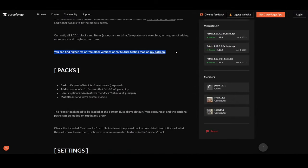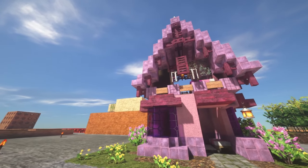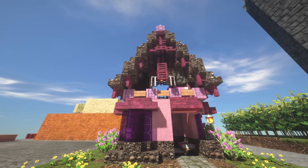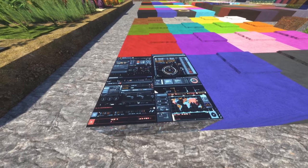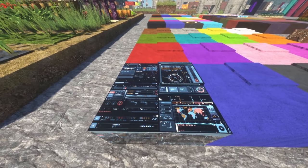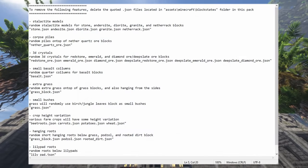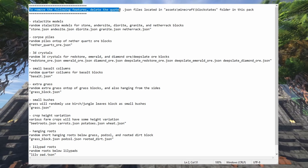The 32 and 64x versions come with four packs each: Basic, Add-on, Bonus, and Models. The basic pack is required and contains all the essentials. Add-on has optional features that fit regular gameplay, and Bonus has optional features that do not fit regular gameplay. A quick example of a bonus feature is that the black wool and carpets become futuristic computer screens — useful if you're making a spaceship, but not so much if you want black carpets in your house. For a detailed description of what each optional pack adds, check the features list text files inside each optional pack.